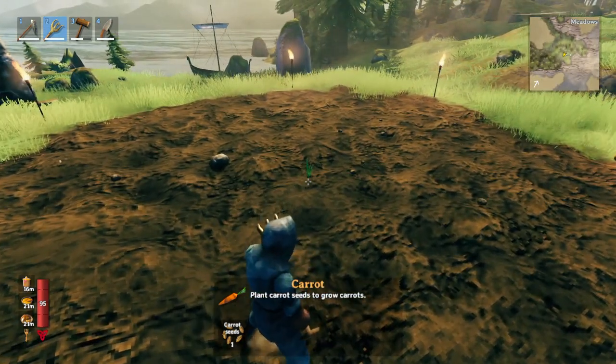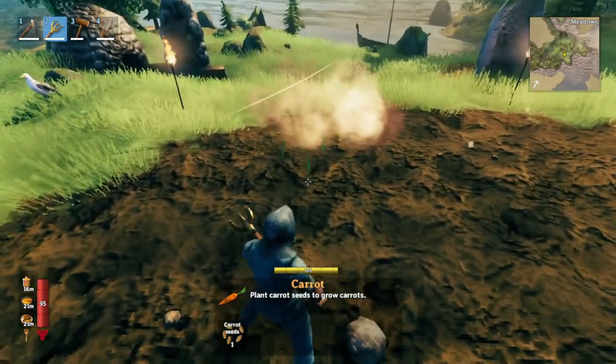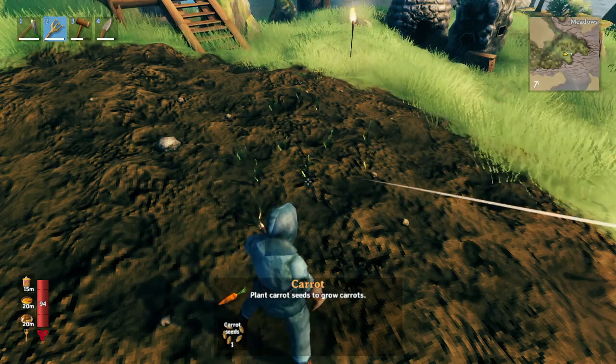Now, if you noticed earlier when you looted these items, they looked like flowers. But when you plant them, they'll turn into an edible item — a carrot. After some time, usually like if you sleep two days past in the game.